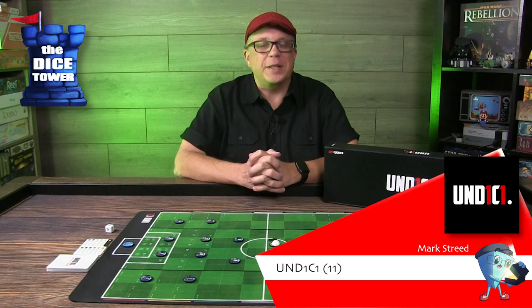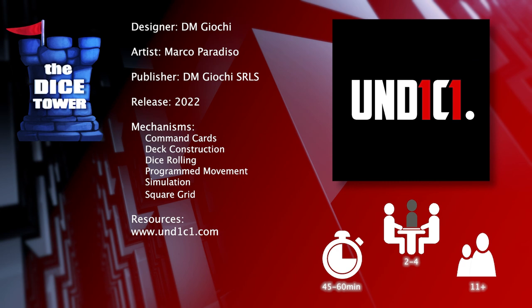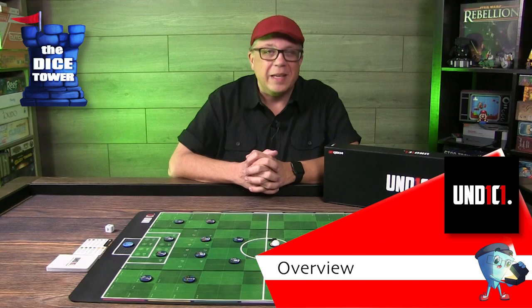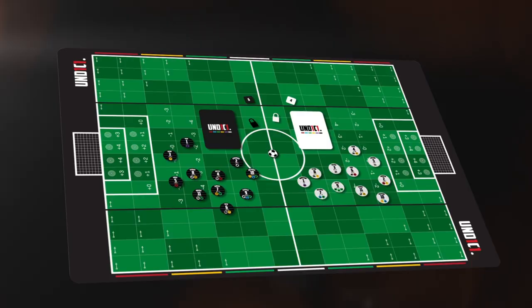Welcome back to our Dice Tower preview. I'm Mark and today we're taking a look at 11. 11 is brought to you by DMJockey, it is for two to four players, ages 11 and up, and games really run 45 to 60 minutes. If it's not already obvious, 11 is a tabletop soccer simulator.